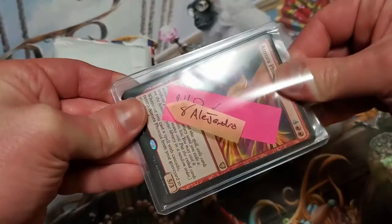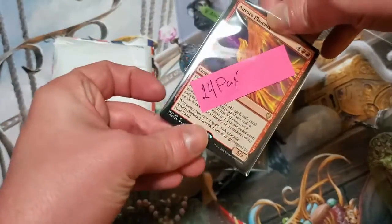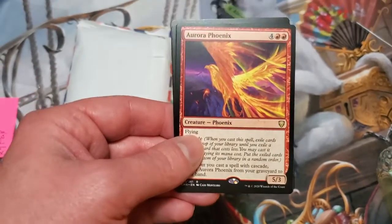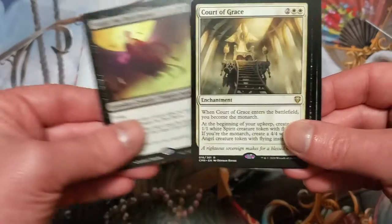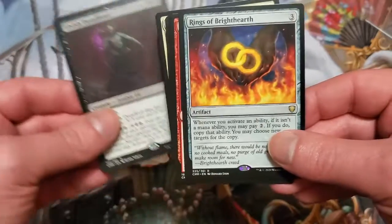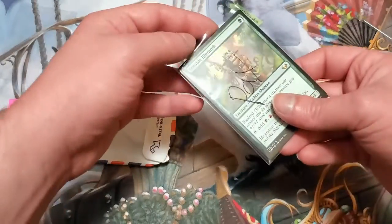We got that really awesome Ignoble Hierarch, and there's Alejandro's name on the top loader. There are quite a few cards in both of these, so let's go ahead and take them out. This was from the Commander Legends battle. We've got an Aura Phoenix, Singer the Dark Baron, Court of Grace — actually not a bad card at all — Elves Dreadlord, and then Rings of Brighthearth.